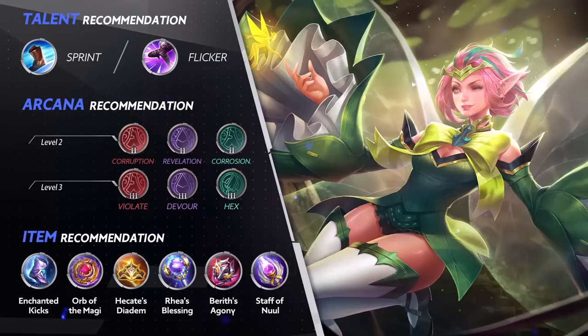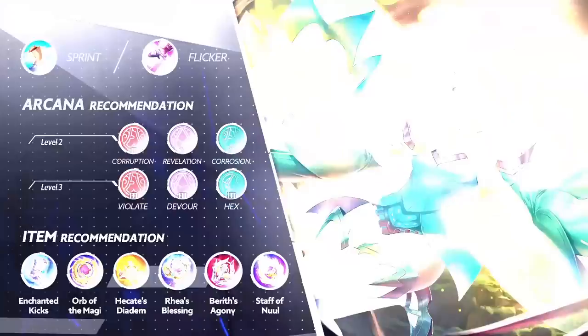For items, get Enchanted Kicks, Orb of the Magi, Hecate's Diadem, Rhea's Blessing, Bereth's Agony, and Staff of Newell.